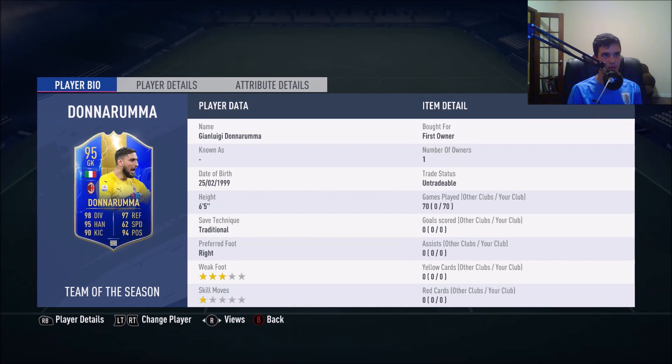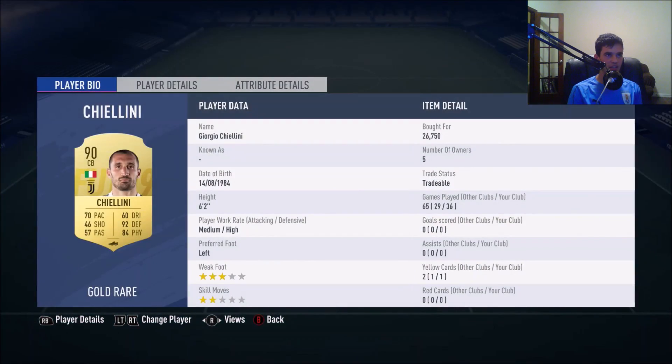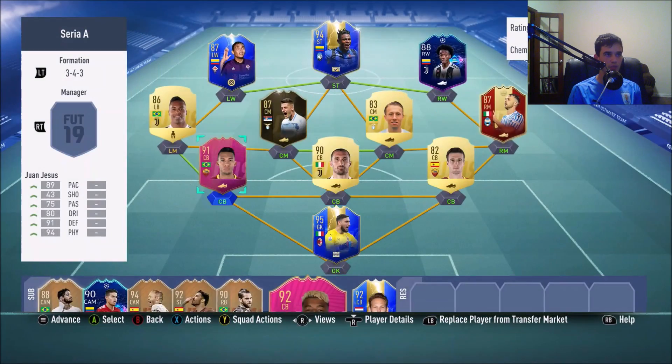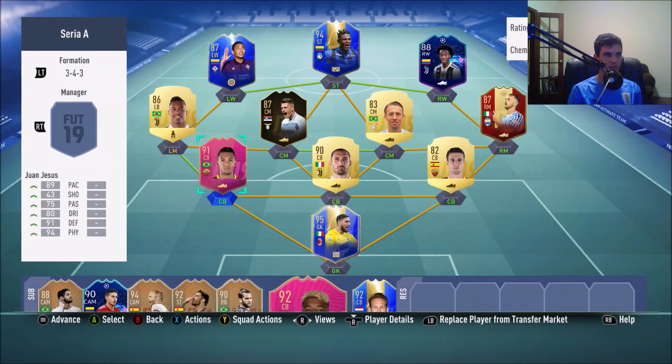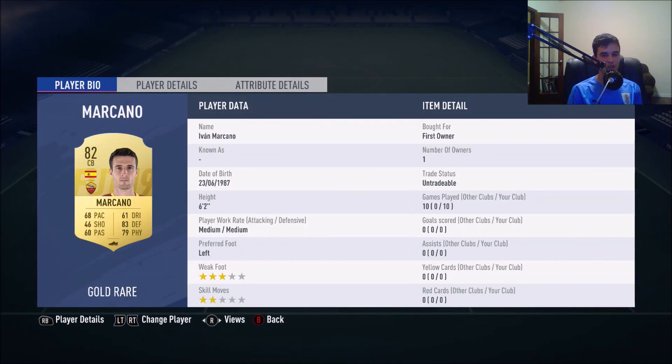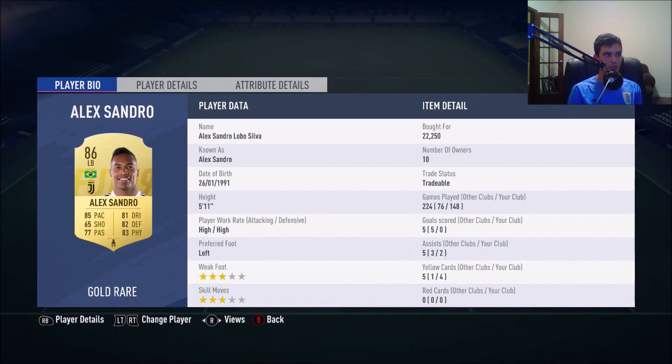It starts with Gianluigi Donnarumma, his 95-rated Team of the Season card which I got through Squad Building Challenges. We have Giorgio Chiellini — paid 26k for him, he's a really good defender — as well as Footies Juan Jesus who seems incredible. Marcano is a bit of a surprise pick but he's actually pretty good, he commits to challenges.